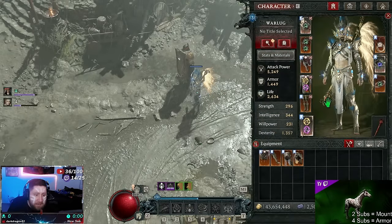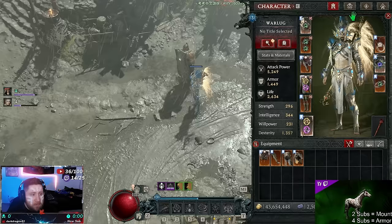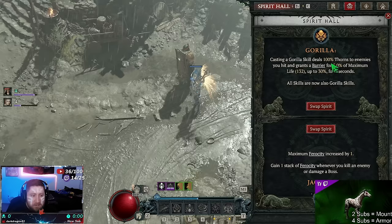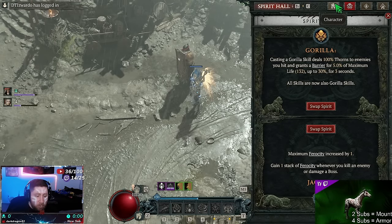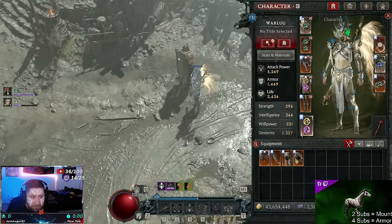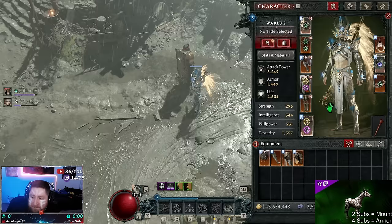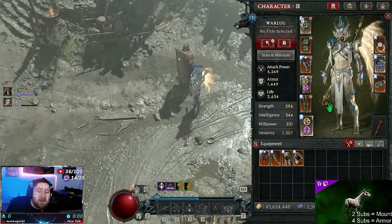In the Spirit Hall we're doing Gorilla first — casting a Gorilla skill deals 100% of Thorns damage, which procs those glyphs, and generates a barrier that makes us basically not die. Then maximum Ferocity stacks for Jaguar. Now into the gear — this build requires three pieces of unique gear: the Harmony Helmet, the Rod of Kep, and the Ring of Midnight Sun.